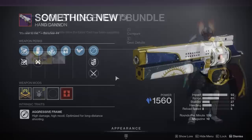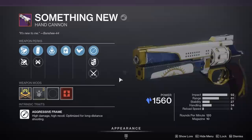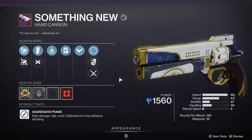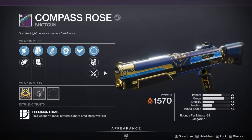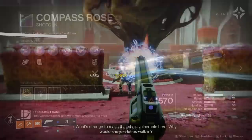There are a couple of guns to showcase: Something New, a 120 RPM stasis hand cannon, and Compass Rose, a shotgun. For Something New, I'm looking for Stats for All or Feeding Frenzy with Headstone for stasis builds, but an interesting roll is Wellspring and Demolitionist for tons of ability energy every kill. Feeding Frenzy and Multi-Kill Clip is also fine. Compass Rose's first row of main perks leaves a bit to be desired for PvE. Quickdraw and Snapshot with range perks and range masterwork will appeal to PvPers, maybe Adagio instead of Snapshot. For PvE, the second column has options: Incandescent, Golden Tricorn, and Trench Barrel.